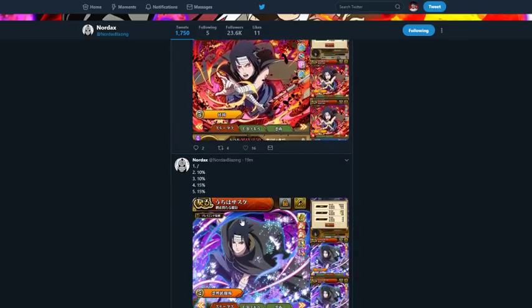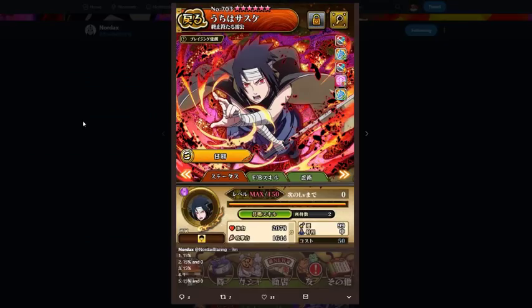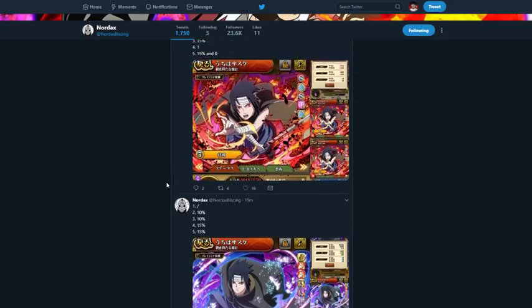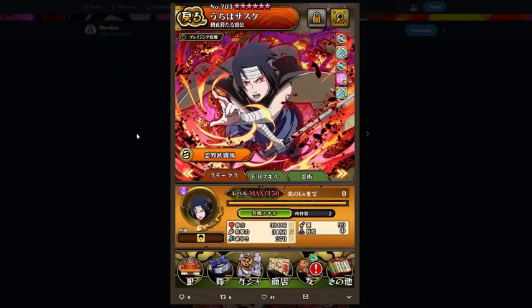His abilities ignore substitution, 10% plus 10% so 20% damage reduction, 15% increased damage to wisdom and bravery types — that's pretty good. Going on to his PvP form: 1600 attack, 2000 HP, but that doesn't matter as much. We're gonna be looking at his PvP form.